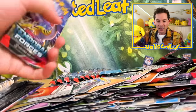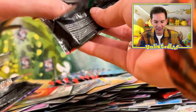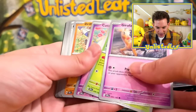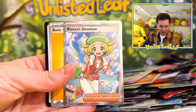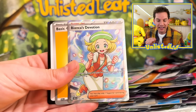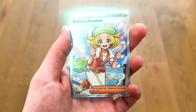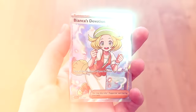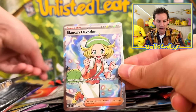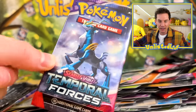They all seem to have exactly the same background — you notice that? Let's have our fingers crossed to see if we can't get Gouging Fire. Is it possible? Bianca's Devotion full art! It's a double! It is a full art double cheeseburger right now. We're going for three — can we do a triple cheeseburger? As they call it in Wii Sports Bowling, we're going for a turkey. And imagine if it's Gouging Fire full art.